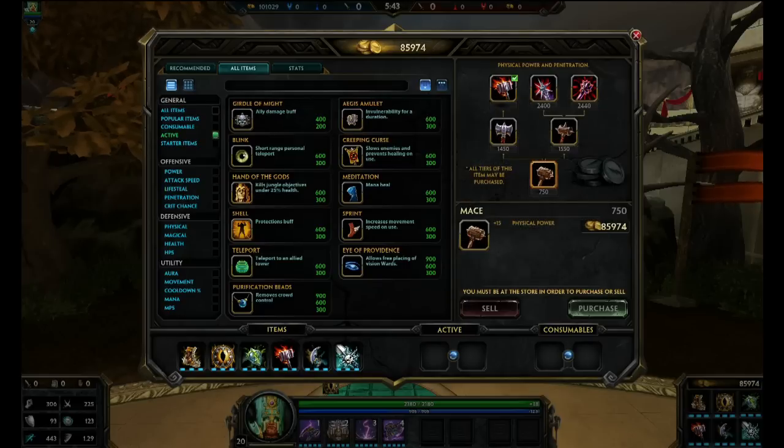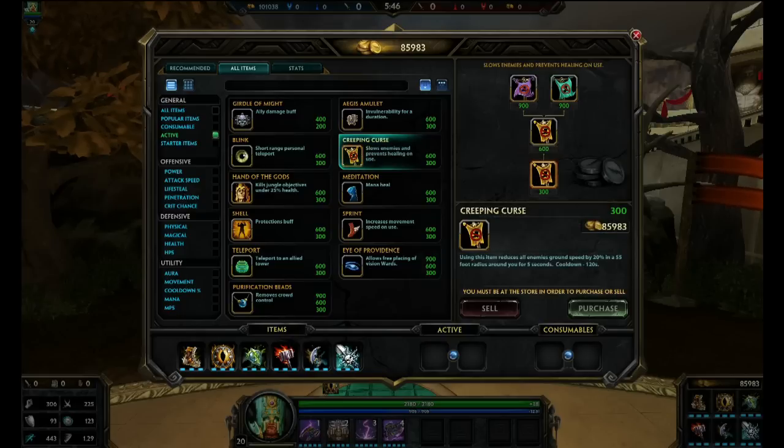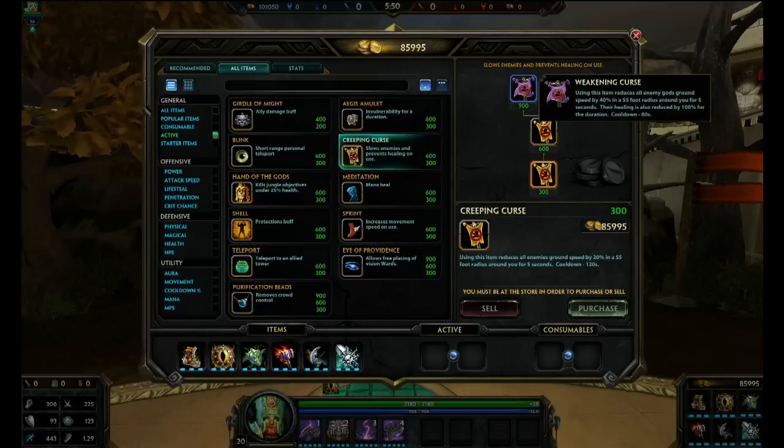You can also do the same thing with an active if you don't want to mess up your build. Go under Creep and Curse, up to Weakened and Curse - the top left one. It lowers their movement speed by 40%, and their healing is also reduced by 100% for 5 seconds. So he will not heal at all for 5 seconds, and it's an AoE so it affects his teammates as well. If you have an active slot ready and get Brawler's Beat Stick plus Weakened and Curse, you're guaranteed to shut him down.